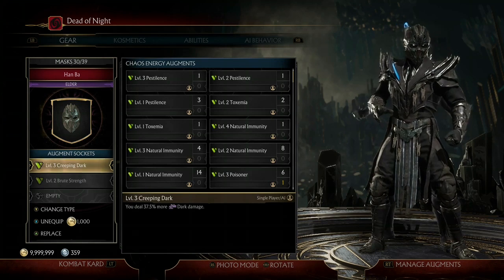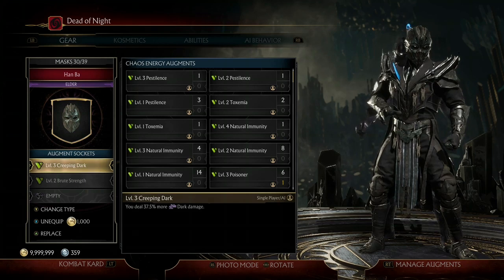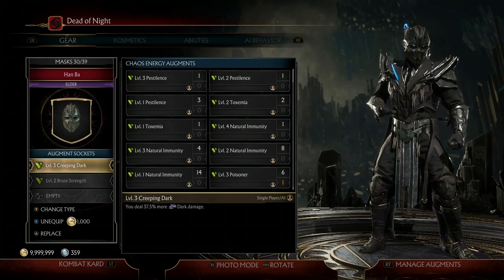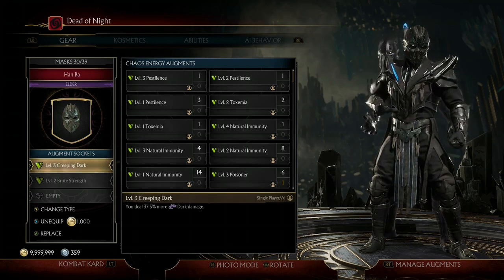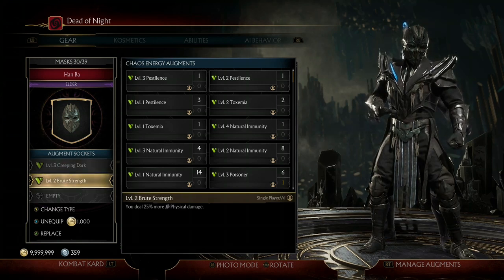The very first augment I have is a level three Creeping Dark, so I deal 37.5% more dark damage. This one's really good because the majority of Noob Saibot's attacks are actually dark-based damage — all of his special moves and most of his combo strings involve some type of dark damage. So make sure you have that one equipped.